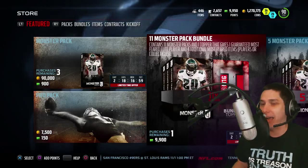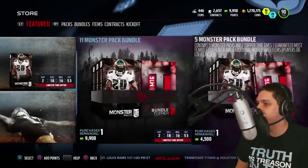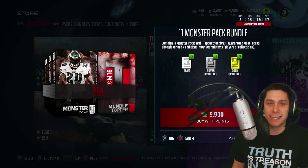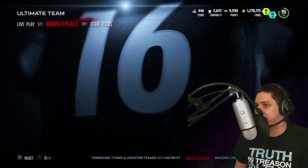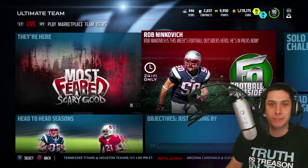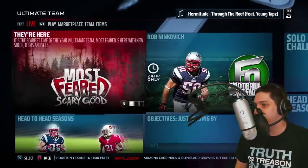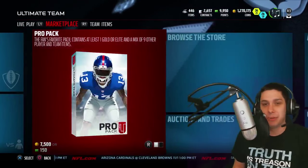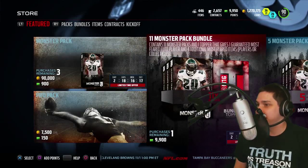I always pull Barry every Thanksgiving and London never does, and it makes me feel good about myself. Here's what we're gonna be opening guys: the 11 Monster Pack bundle. You can see on the screen the stuff you can get. There's a whole bunch of limited edition stuff right now. There's a 24-hour Rob Ninkovich currently in packs, and Chase said there's probably still some Dez Bryant in packs as well, so that should be pretty exciting. I'm definitely not expecting it because I haven't really had great luck this year. Without further ado, let's get into this pack opening.